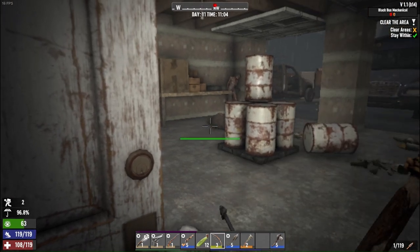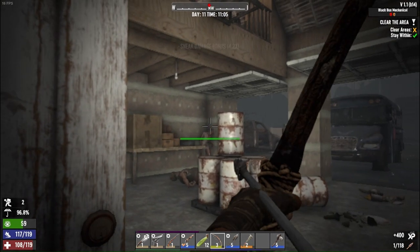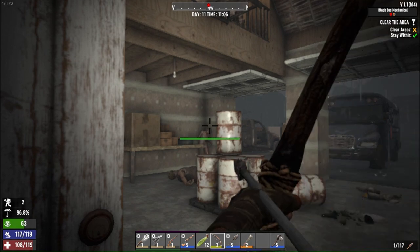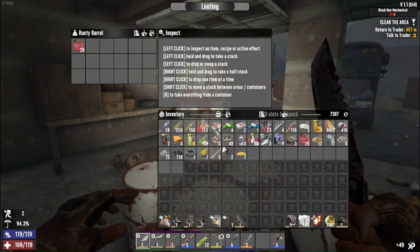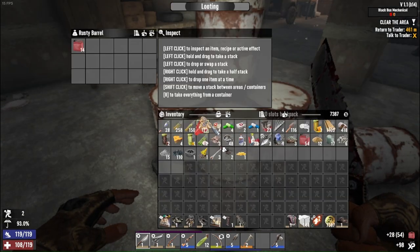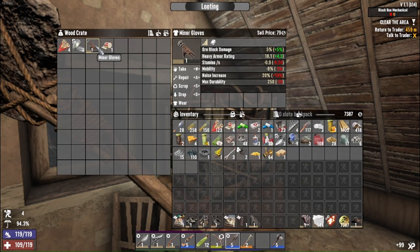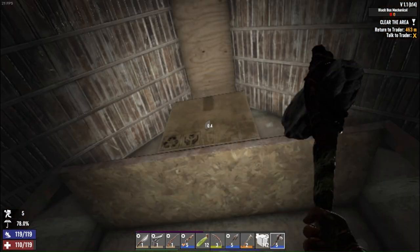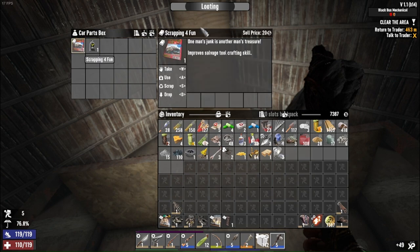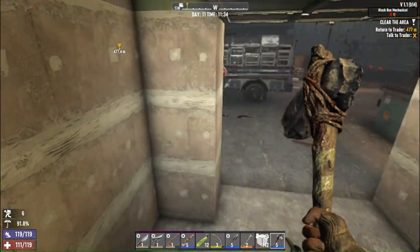There's one in the corner too. Money shot — dead! Ranger's guide, nice — that's awesome. Miner's gloves, we'll sell those maybe. Scrapping for fun — nice nice nice. I think that might have been it. I need to return to the trader. I know all the enemies are dead. I'm going to take these vehicles apart. Let's go ahead and grab our things and head back to the trader.